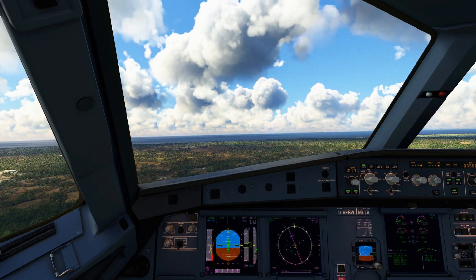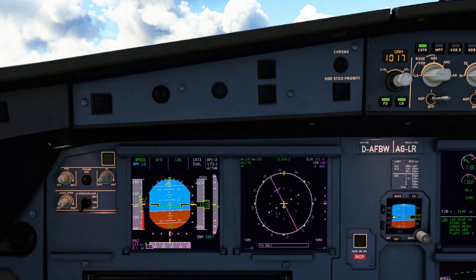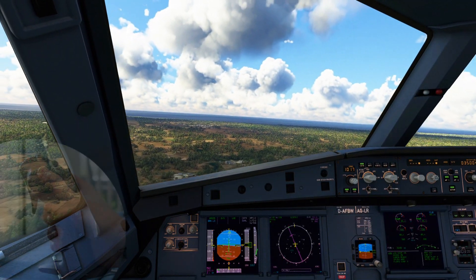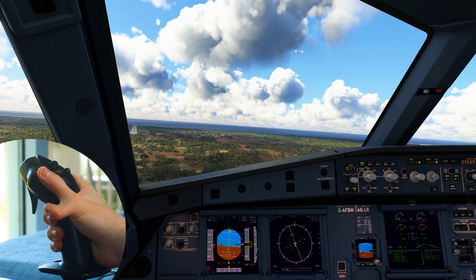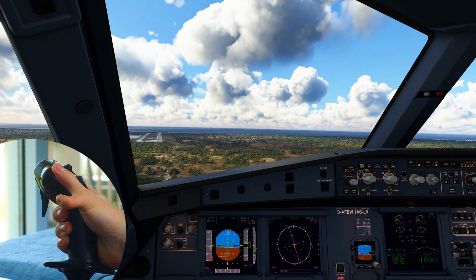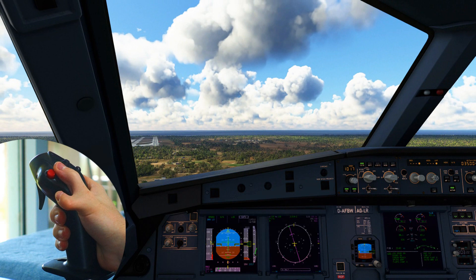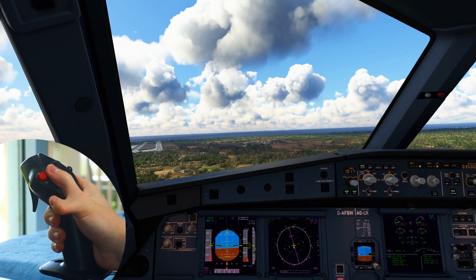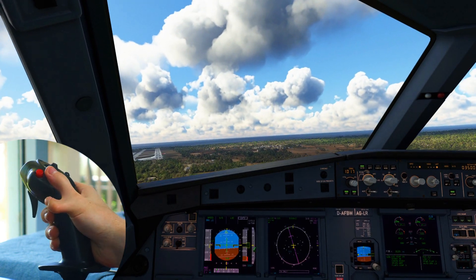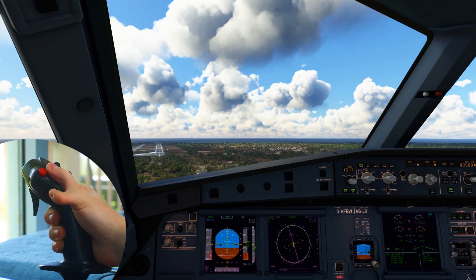The whole time we're coming down we want to be flying what's called a stable approach. This means that our airspeed and vertical speed are well within their assigned limits and the aircraft is configured for landing. For an approach to be considered stable we should have no more than 1000 feet per minute on the descent, and our airspeed is no more than the V-Ref speed plus 20 knots indicated airspeed and no less than the V-Ref speed. For those who don't know, the V-Ref speed is basically just the final approach speed that the Airbus has calculated using the information we've put into the MCDU on the approach page. In this case it's 122 knots.